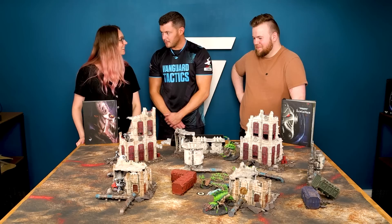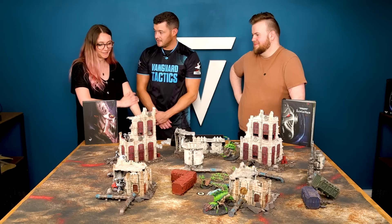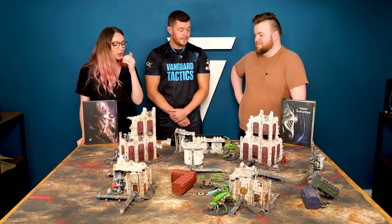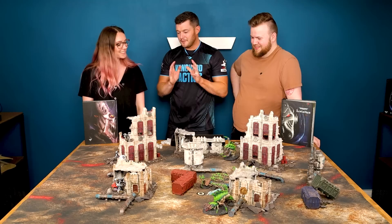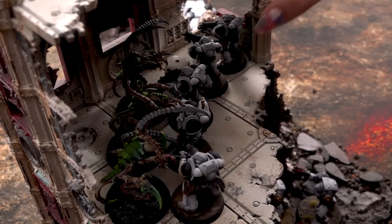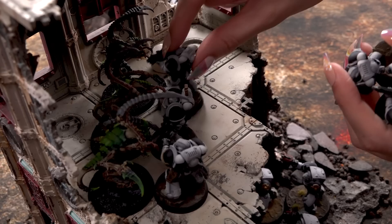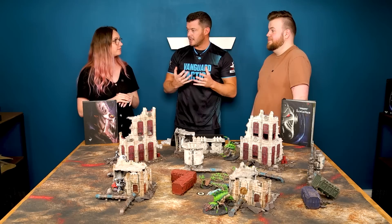We probably should have put the big tough guys at the front — we had a deployment problem. But look, we're here to learn. Now, Maddy, when you remove the models from the table you can remove them in any way you want, but you have to kill off one before you put more wounds on the next. Try to keep them in coherency as well — go one, two, three, get rid of them, because you don't want to take yourself out of coherency. Maddy, you've lost a few guys, but the two remaining get to fight back. Fight phase is for everyone — it's egalitarian.